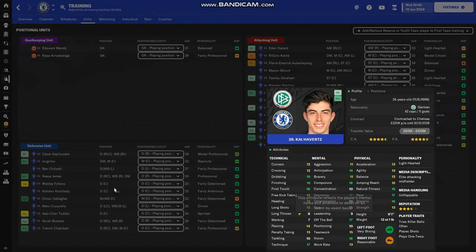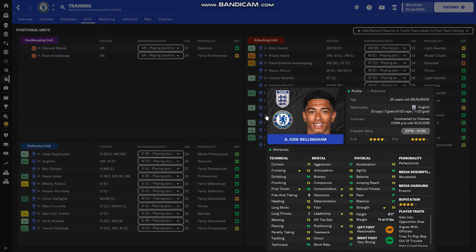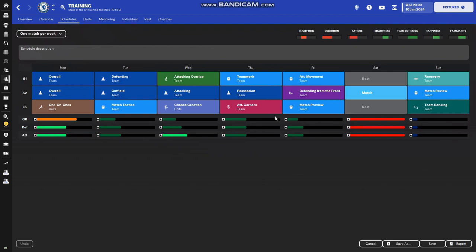Someone like Kai Havertz is an attacker, so we want him in the attacking unit to train his attacking attributes. Someone like Wesley Fofana who's a centre-back — we want him training defensive attributes, so we put him in the defensive unit. For midfielders, it depends on the role. Jude Bellingham I'm playing as a box-to-box midfielder — I wanted to work on his attacking attributes so I put him in the attacking unit. Connor Gallagher only has 10 marking, so I want him in the defensive unit.